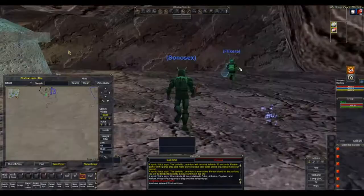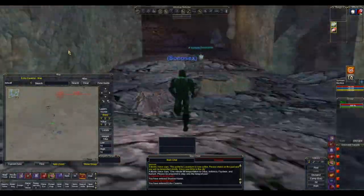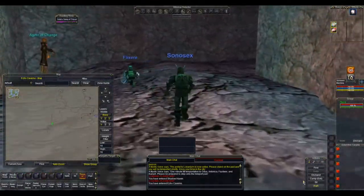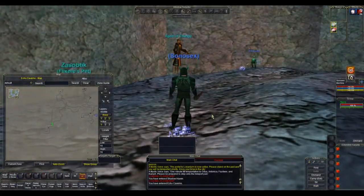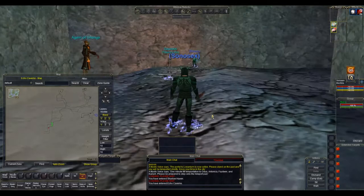When we get to Shadowhaven, we're going to take a right and then head all the way south past these buildings, down around this corner, which will take us into Echo Caverns. From here we're just going to run straight across, then south when we get to the end — and here's where the AOC is for The Deep.